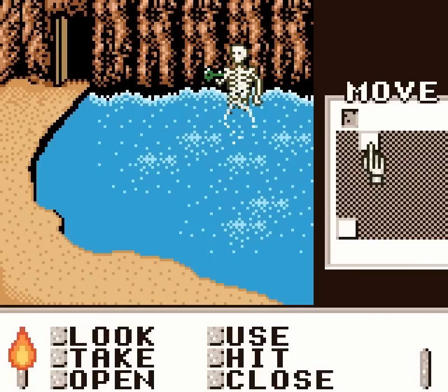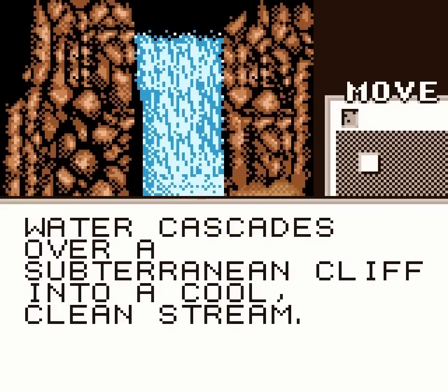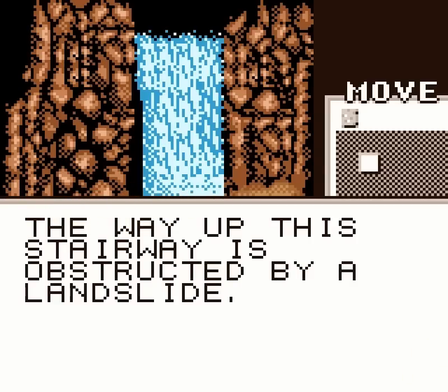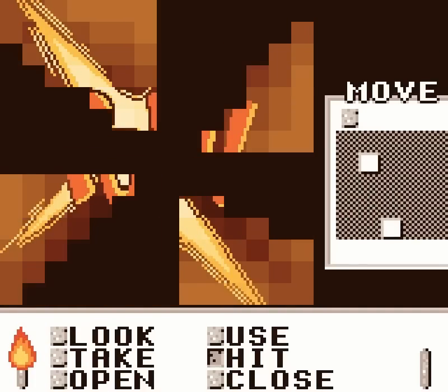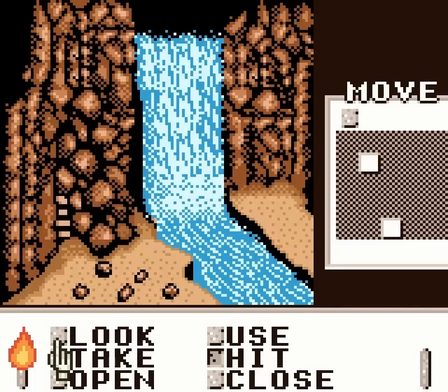That sound difference when you opened a door seems to be just something with the actual version of the game itself. Water cascades over a subterranean cliff into a cool, clean stream. There is also a doorway here that it doesn't look like we're going to be getting any access to. The way up this stairway is obstructed by a landslide. We could try hitting the landslide? Ouch! That smarts! Nope, we're not going to be doing anything with that. However...